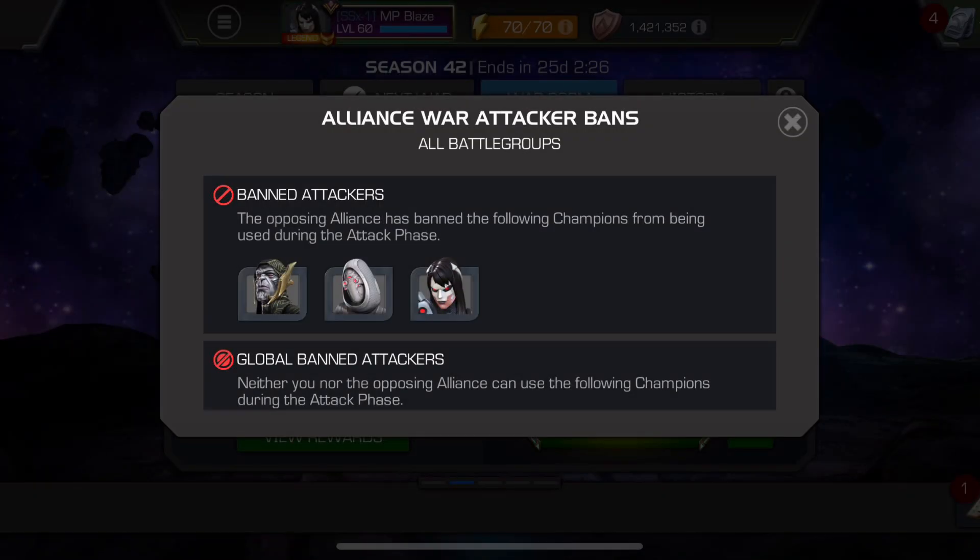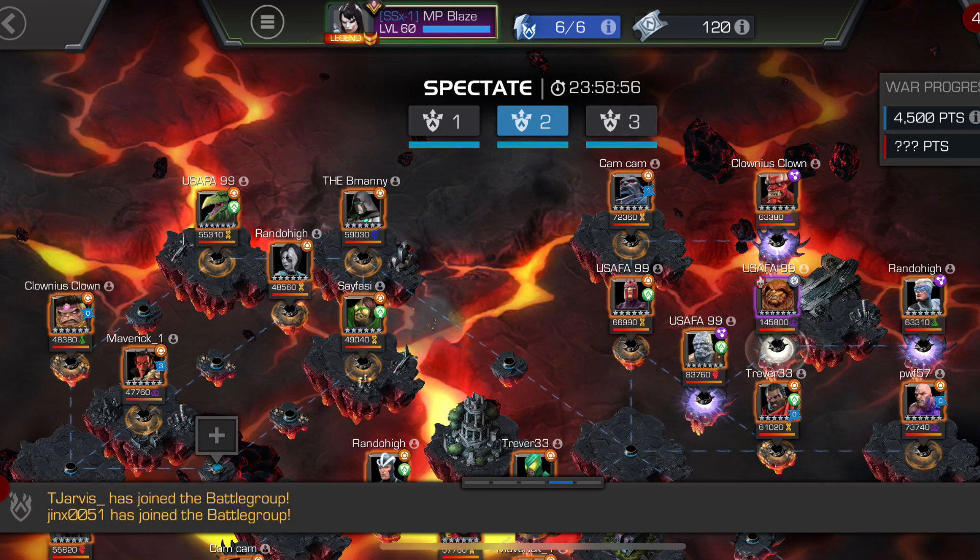Alright, so this war we have Corvus, Ghost, and Omega Sentinel banned. Boss island is Sasquatch, S99, Quicksilver, Void — it's a Rank 2 Sasquatch with a big health pool, so you're going to be testing a lot of those science options. You've got Scorp, S99, Quicksilver, Fury, Apocalypse, Mole Man, Nimrod, and probably Infamous Doom as well, along with Absorbing Man, Scorpion, and S99.